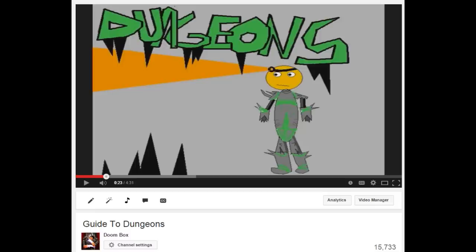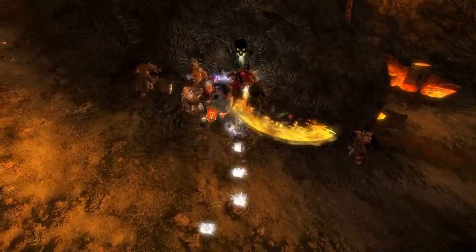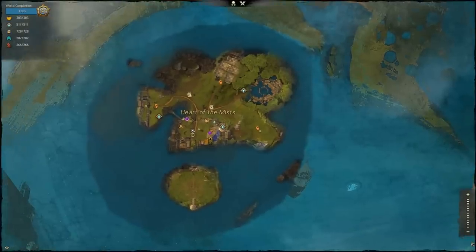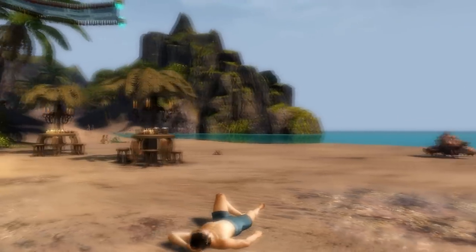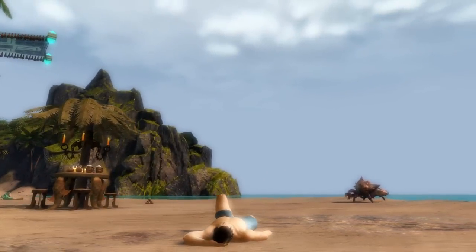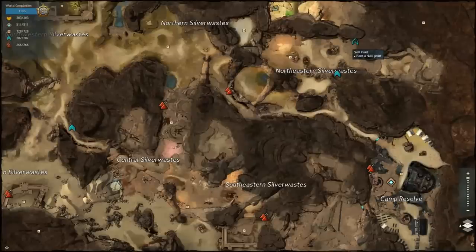There are some places that don't count for world completion — for example, the inside of dungeons don't count, Hall of Monuments doesn't count, anything in Heart of the Mists or structured PvP you don't have to worry about. And any of the zones that were added after release — like South Sun Cove, Dry Top, Silverwastes, stuff like that — you don't have to go there even though there are vistas and points of interest in them; they just don't count.